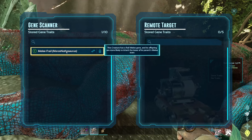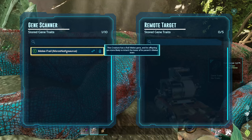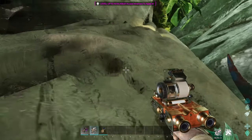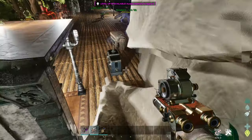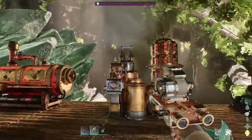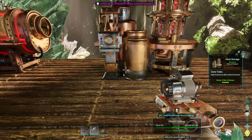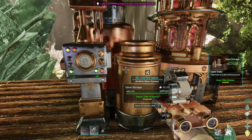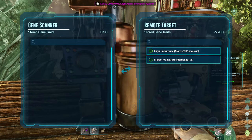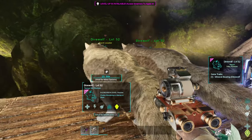Now I have extracted the gene from this north row. As you can see, this creature has a frail melee gene — its offspring are more likely to inherit the lower of its parents' melee stats. Combining that alongside gigaraptor feathers is going to make breeding go insane because people will definitely go nuts with this. Once you have a gene stored in your gene scanner, walk up to your gene storage, hit E, and transfer it over to store it. You can then transfer genes to other creatures like this direwolf.